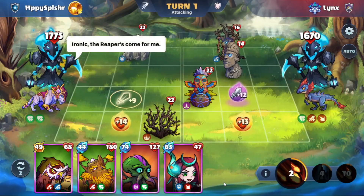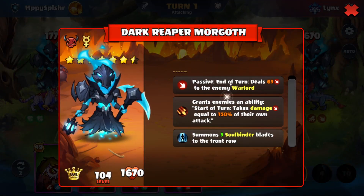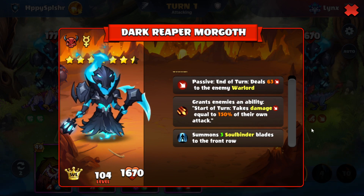This is the first time we face a Morgoth with Drogon this time around, so let's take a look at their skill. They have the passive skill to deal damage to our warlord, the damage skill to our heroes and also the soul binders.